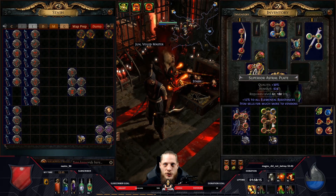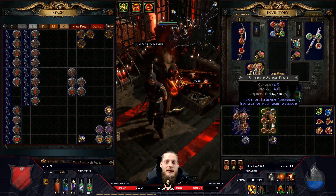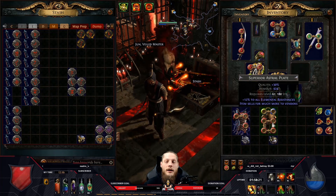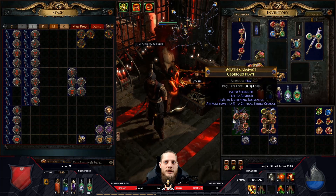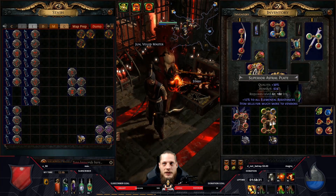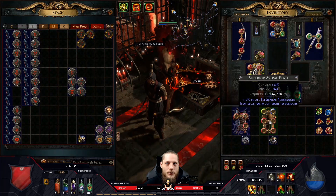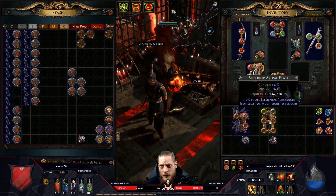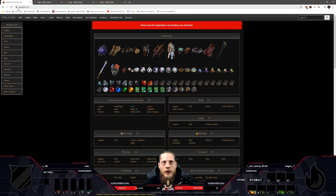First thing you do is choose the item base you want for your character. I chose to go with an astral plate - it has an implicit of 12 to all elemental resistances, which is free for me. A chest without an implicit doesn't have that, so personally I think 12 extra resistance is totally fine in exchange for a little armor.